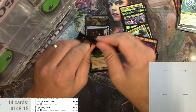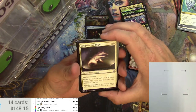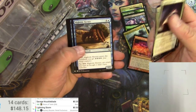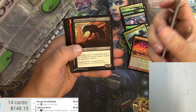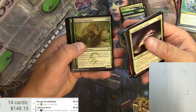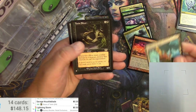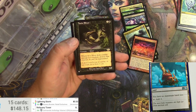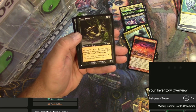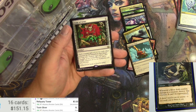Not okay so far... Caught in the Brights, Hookmaster, Compulsion, there's a Chupacabra, Goblin Matron is okay. Expedition map, Challenger, Reliquary Tower is pretty good. Toxin Sliver for the rare — been printed a few times, still three bucks. Toxin Sliver and a Coat of Arms — that's a pretty good pack right there!